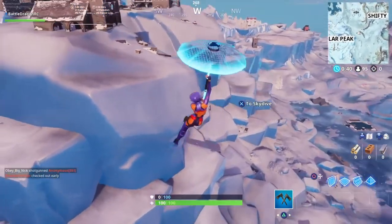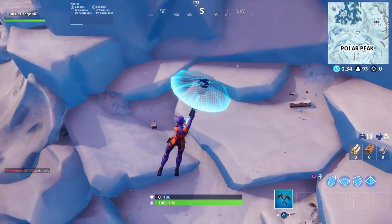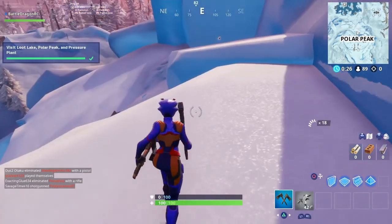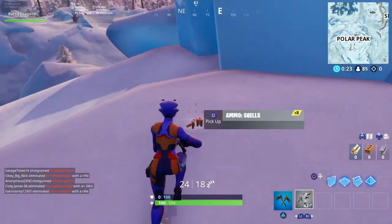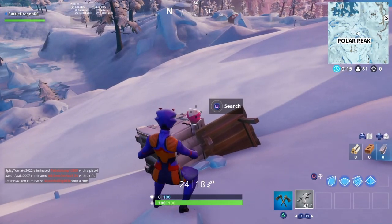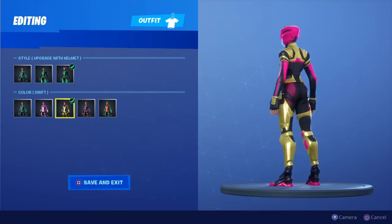The next one is gonna be on Polar Peak — this one is a little sneaky. They try to hide it behind some little crates, but once you go down you can grab some ammo just in case. It's gonna be right down there in a little corner. You'll think it's a full pink one, but it's actually just a helmet.